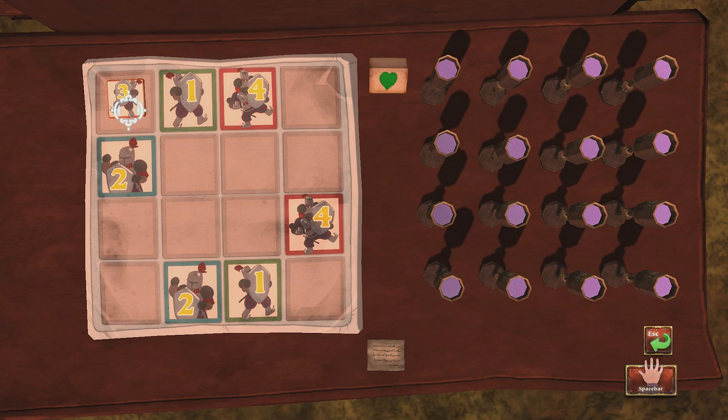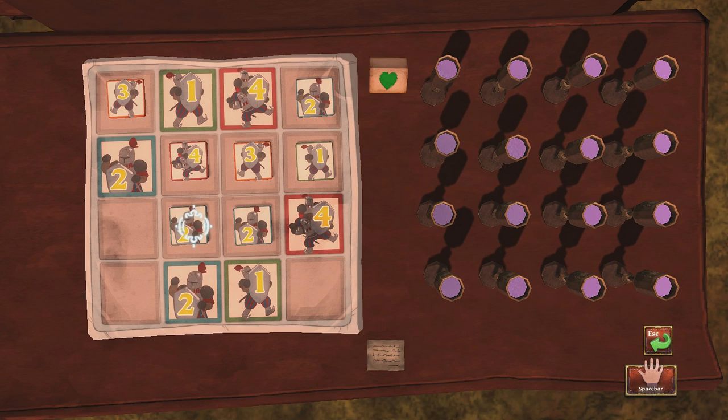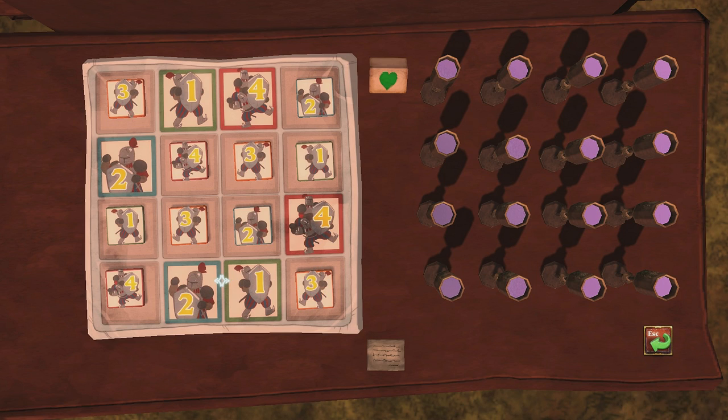One. Two. So if we do that... do that. I think this guy's got to be four, this guy's got to be three. Two. Three. One. Four. Three? That looks like it works.